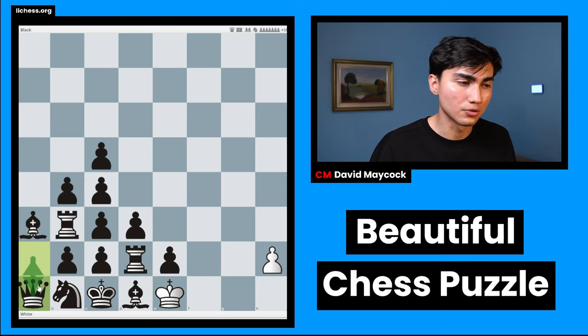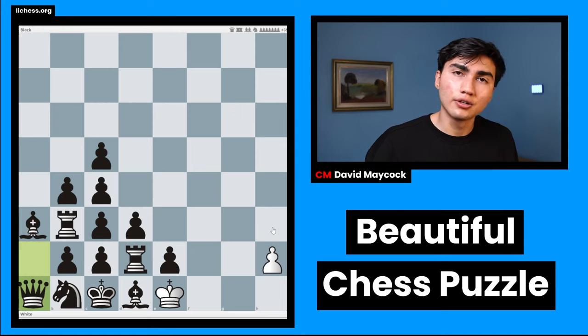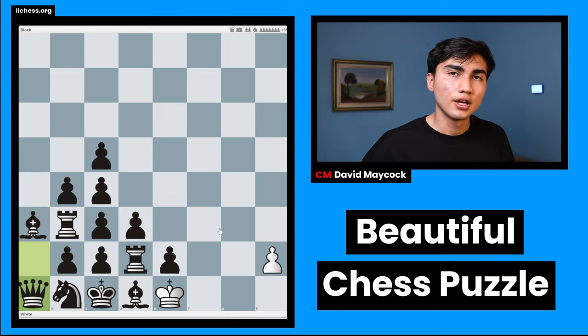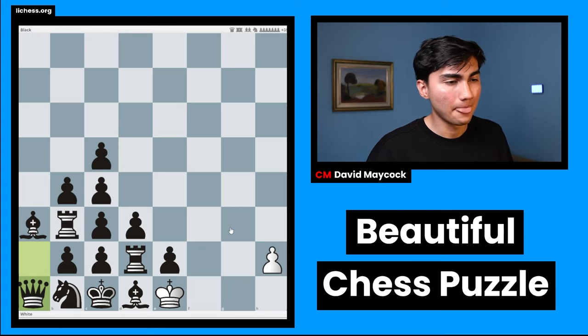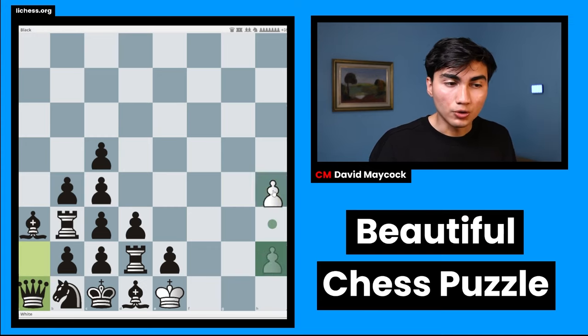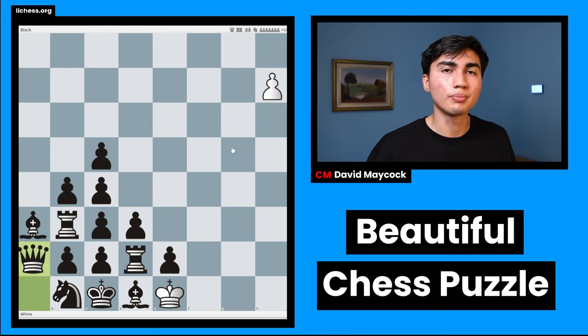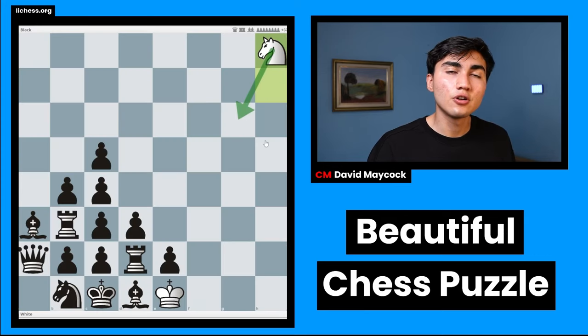After taking the knight, black has only queen a1 or queen a2. Now there's a very important question: you push the pawn, but is it h3 or h4? Pause the video again — one of them wins the game and the other doesn't. The answer is pawn to h3. H4 does not win the game. The whole idea is that you're going to promote to a knight, and the knight cannot waste tempo, so that h3 wasting one tempo was actually winning the game.